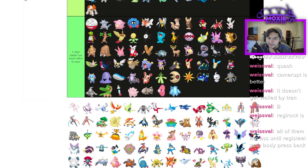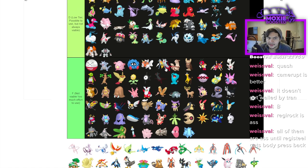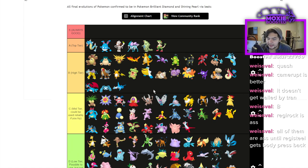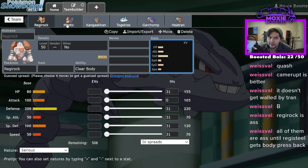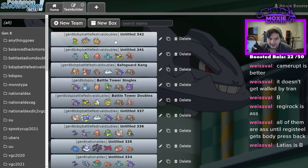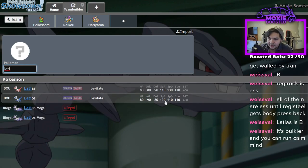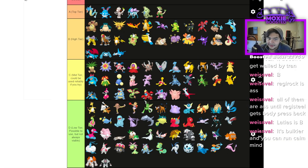Regice is F. Registeel is the same as Regirock — just doesn't do much. Latias I've seen a lot — it's definitely high tier. Draco Meteor Tailwind does nasty damage. Latios is C tier by comparison — no reason to run Latios when you could run Latias since Latias has 130 Special Attack and 110 Speed while Latios only has 110 Special Attack. Latias is bulkier but you're mainly going for damage, so just run Latias.